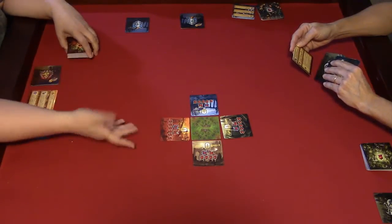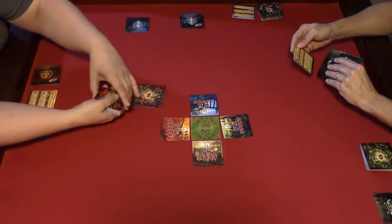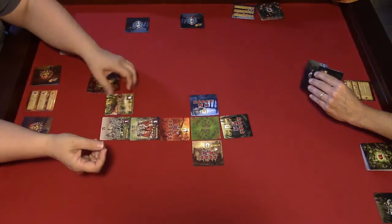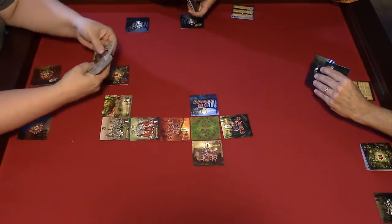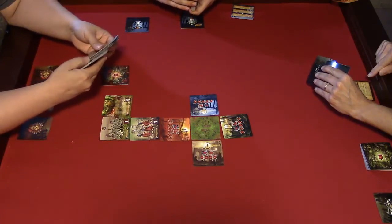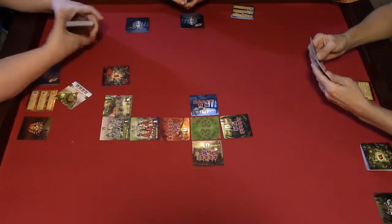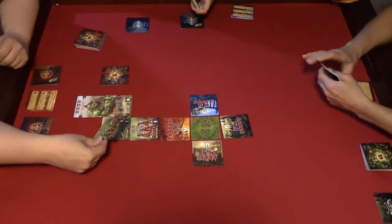We'll go one at a time, so I'll go first. I have six units off the reserve and I'll deploy them. I have a front row, a middle row, and I got my big man. I'll check my deck to make sure it's in order, then go through to find the other half of him. Since I had to go through my reserve pile I'll shuffle that, put the other half of him up, and finish my deployment with a front row and a middle row.